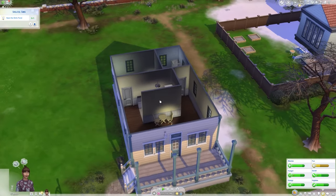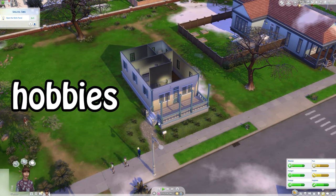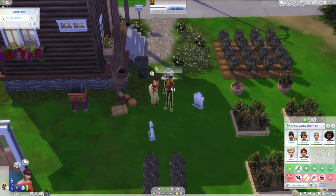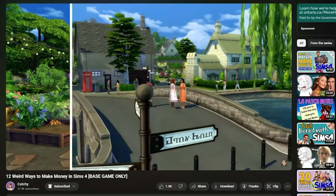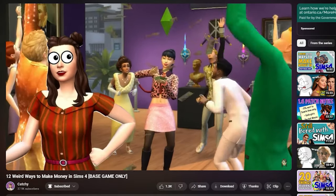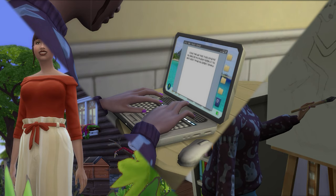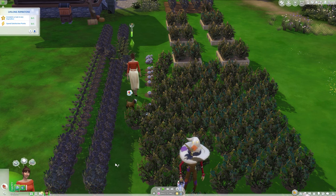You've made your sim, gone through the settings, and maybe you've already selected a career path. Now it's time to think about hobbies or side hustles — you gotta fill your free time with something. There are many different activities that could be transformed into a side hustle. I've made a few videos focusing on weird or unusual ways to make simoleons — you can find that playlist in the top corner or in the video description. If that's too involved for you, go back to the basics: painting, writing, or gardening. Out of those three, gardening is the least involved and therefore the easiest method.